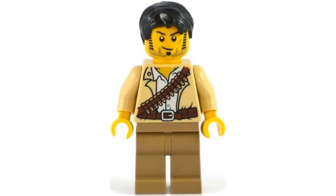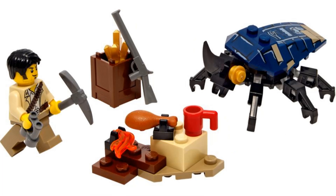Number 5 is Scarab Attack. It comes with one minifigure, the main character Jake Rains. This is the smallest set in the theme and I like it more than the last set because I really like the build for the Scarab. It's a good small creature build with nice printed pieces. It also comes with a small campfire build area and a crate with some gold.